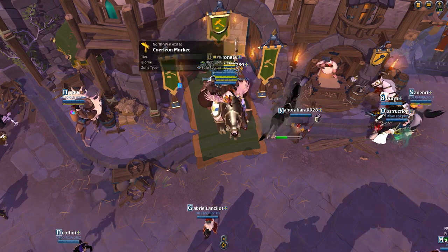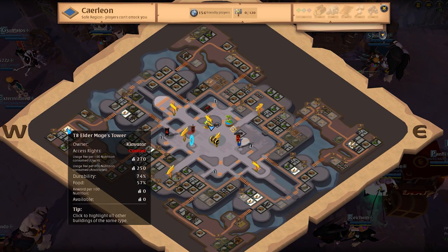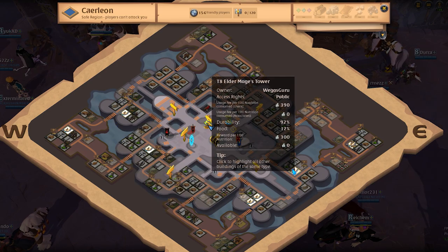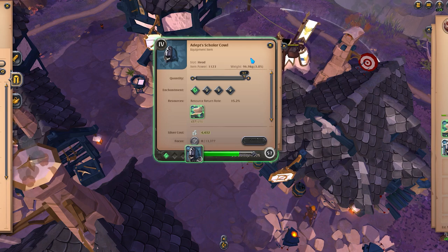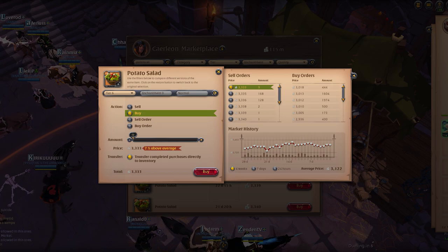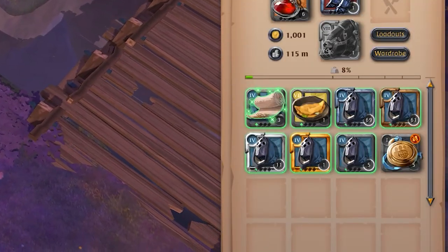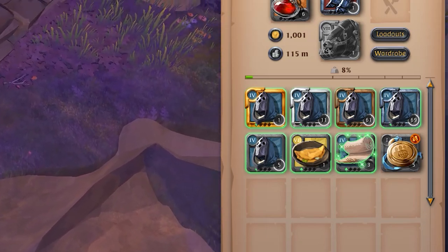I then looked for the mage tower with the lowest usage fee in the city and crafted the 4.1 cloth into scholar cows. Any cows will do for this method, so I do suggest crafting the ones with your highest spec to increase the chance of making higher quality items and increase your profits. I also used a potato salad to help with getting better quality items. For this session, I was able to craft 147 scholar cows with various qualities.